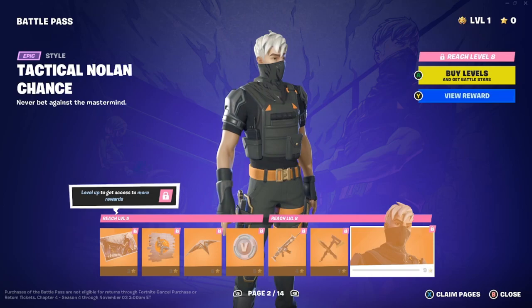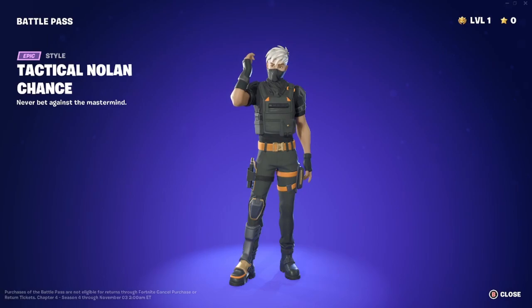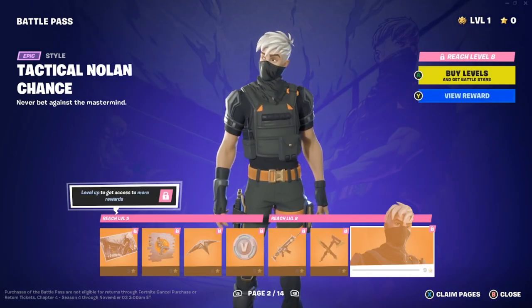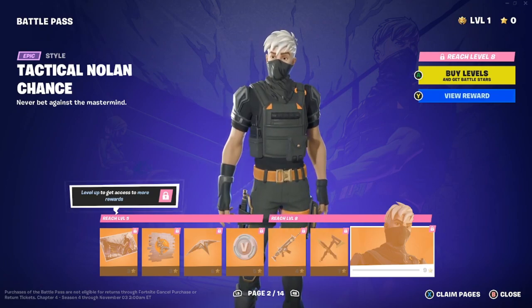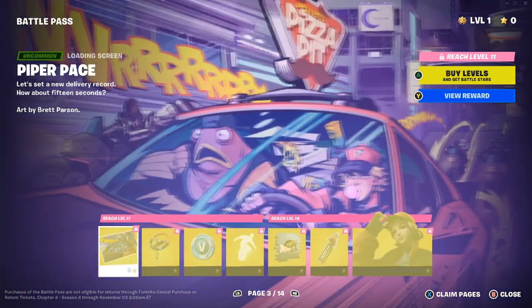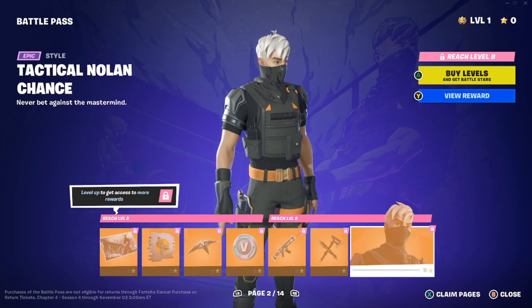The Tactical Nolan Chance is another style — I like this style more. Shadow gives it a seven out of ten, Faded gives it a four out of ten, and I'll give it a five out of ten. It's a cool skin but just all right overall.